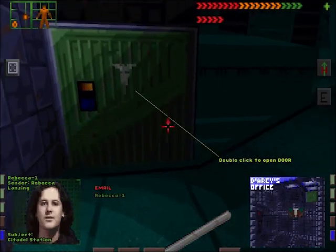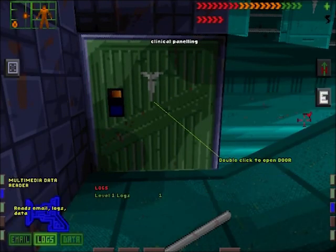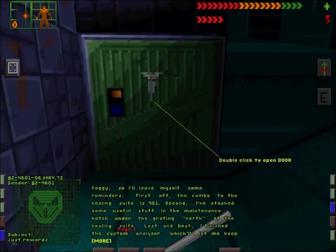It's nice to hear from the Trioptimum Police — nice little subtle threat. Here's a message we left for ourselves with the Healing Suite key combo, which we'll get to that door in a minute.